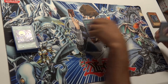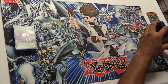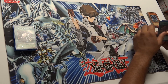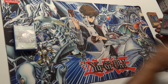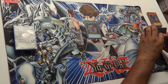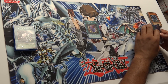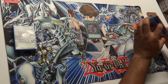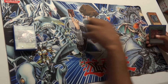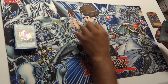Next we have White Dragon Ritual, the ritual spell for Paladin of White Dragon — self-explanatory. You can only ritual summon him with that card, but you can special summon him any other way. Then instead of Polymerization we have Dragon's Mirror, which also came out in the Duelists Pack. If you have all three Blue Eyes either on the field or in the graveyard, you can fusion summon Blue Eyes Ultimate Dragon — an amazing card, and I'd rather use it than Poly.